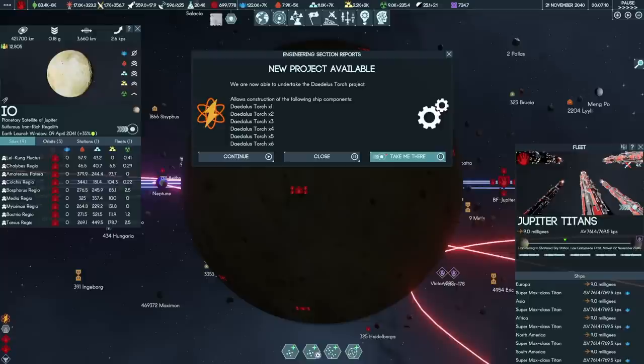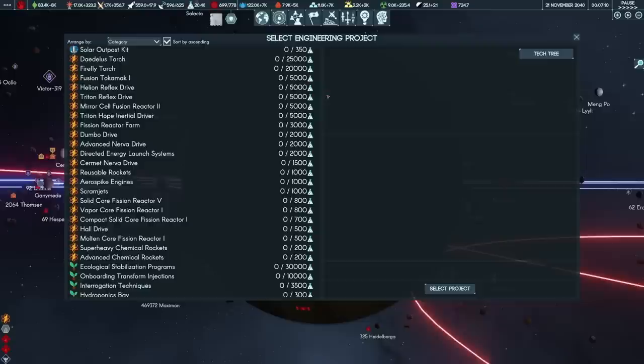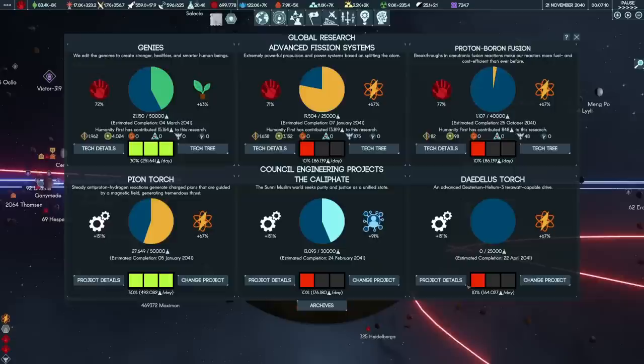After all that time, the Daedalus Torch finally spawns — the engine I've been waiting for to power all these ships. Let's research it at maximum priority. We'll deprioritize the Pion Torch since that's a meme engine I want for one particular vessel and don't need immediately. Let's get the Daedalus Torch finished by 10 January. It's a Deuterium Helium-3 terawatt-capable drive — one of the best engines in the game. Let's also lower Genies research since that's mostly about life extension technology for our counsellors.